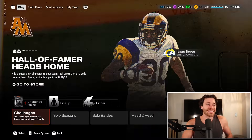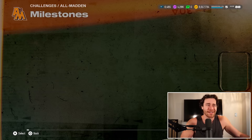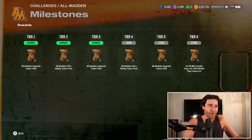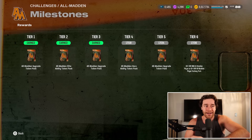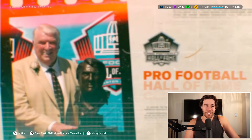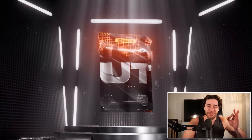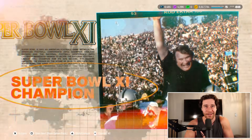The number one thing you've got to be doing to get tokens is playing through the All Madden solo challenges. There are only 6 solos — very simple. You'll get one upgrade token at tier 1, another one at tier 3, and another one at tier 5. Here's exactly what they look like — you're going to get the upgrade tokens you need to boost John Madden up. That's the first 3.